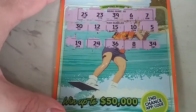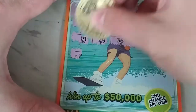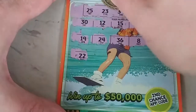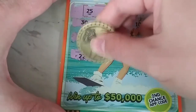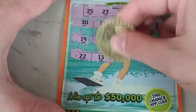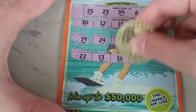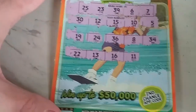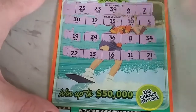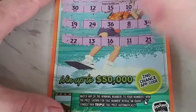And a 34 — nope, nothing there. Next row — oh there's another F, I wonder if it's going to be a winner. One off — 22, 23. 13 — no teens. 16 — nope. 21 — nothing there. All right, so we got one more row to go, here we go folks.